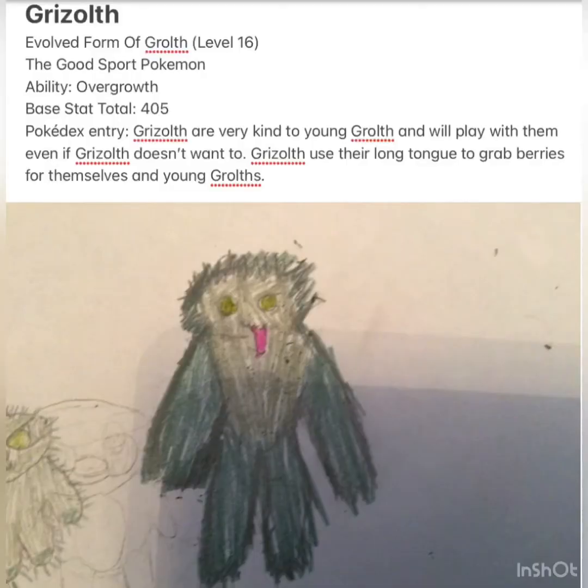You can see that the hairs have gotten a lot bigger now — they're not just covering its hands anymore, they're covering its arms and legs. You can pause to read the entry. This is Grizzol, the Exalted Form of Groth. It's the Good Sport Pokemon and it evolves at level 16 from Groth.